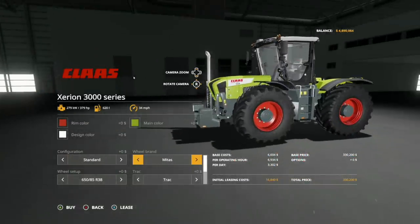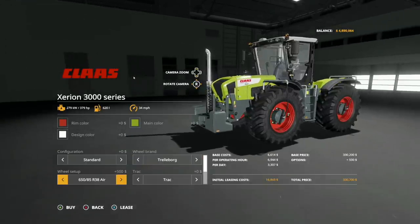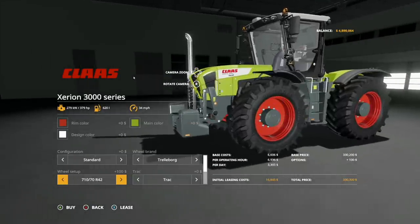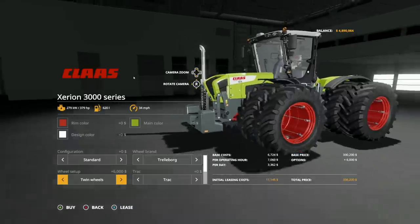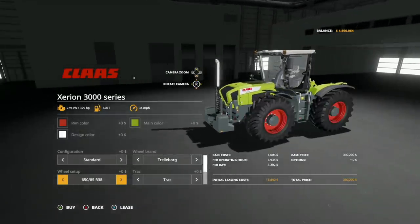Wheel brands: we have Trelleborg, Michelin, Midas, and Nokian. In Trelleborg, we've got a standard tire, standard with air, a wide tire, a narrow tire — that's just a tire with bigger wheels — wider wheels, and duals all the way around. We have row crops and dual row crop.